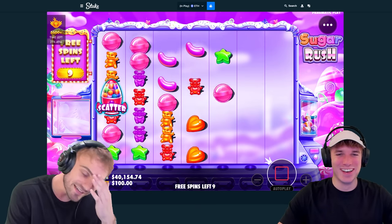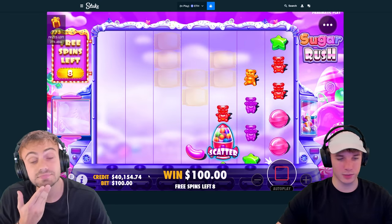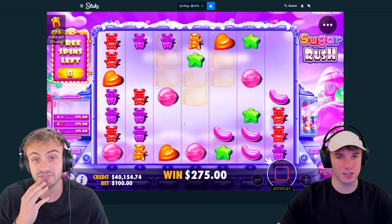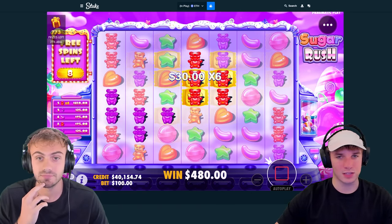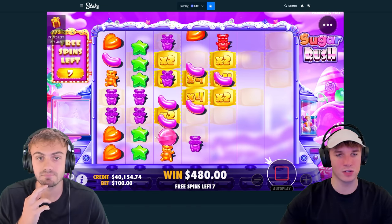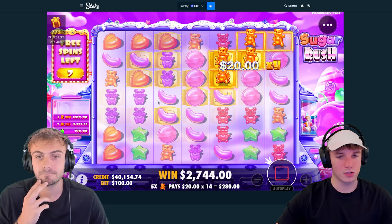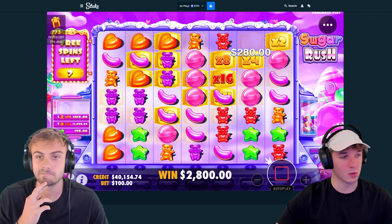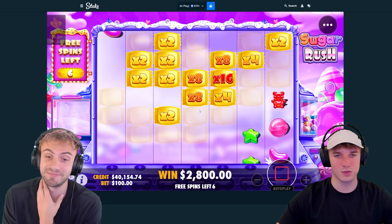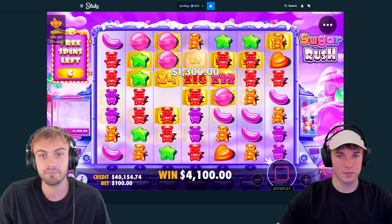Basically today we're on Sugar Rush as you could tell and we brought $50,000 here — it's a little bit more than we usually bring — and we're running a challenge in this video. The $50,000 Sugar Rush challenge: we have $50,000 in the balance and we need to make it to $100,000 to beat the challenge. If we beat it we'll be doing a $50,000 bonus buy, but if we go under $20,000 we lose. We're getting some shadow multis here.